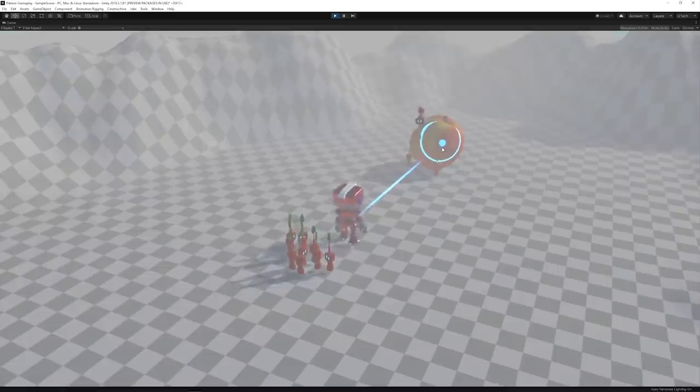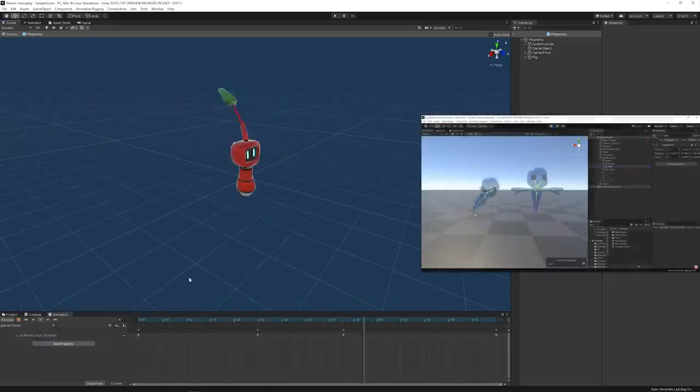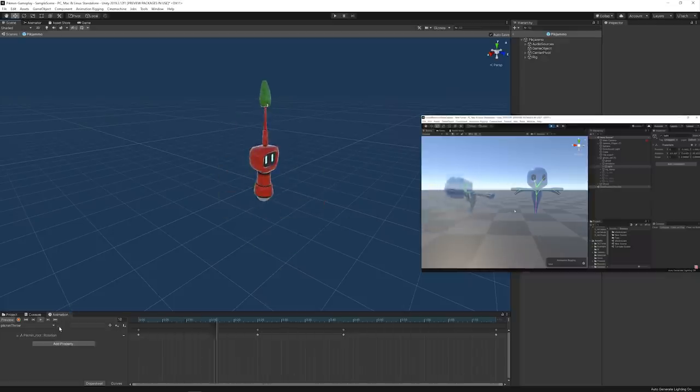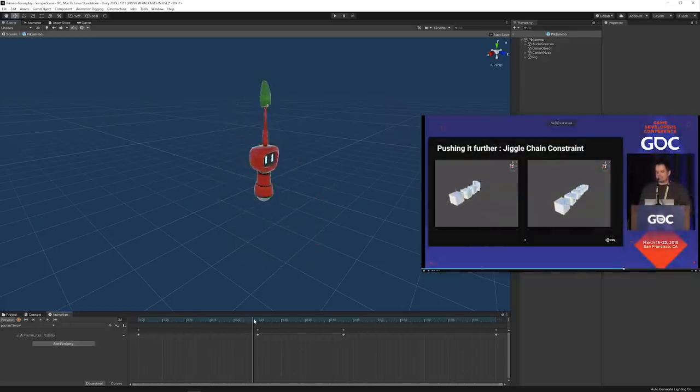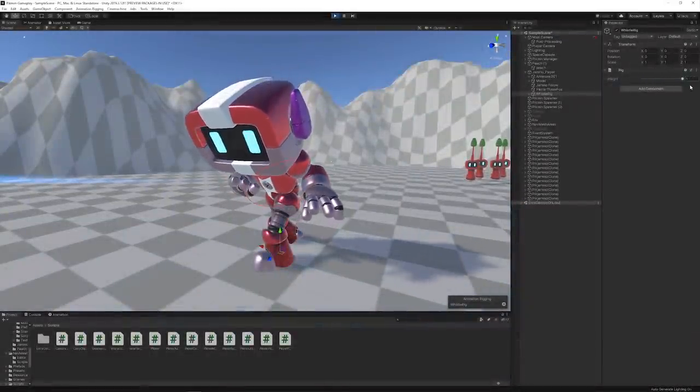A cool thing about having the Pikmin look robotic was that I was able to add procedural animation to them using the Animation Rigging package — I've used this package before in the Luigi's Mansion episode. The difference here is that I downloaded an extra constraint called Jiggle Chain that keeps every pivot in place but physically animates the rotations at runtime. A big thanks to Dave Hunt from the Animation Rigging package team for making me aware of this extra constraint.